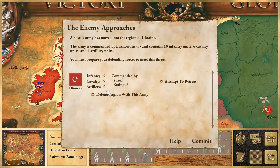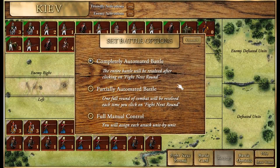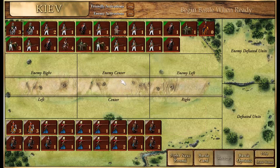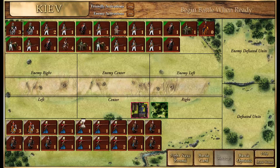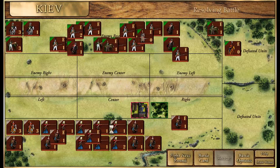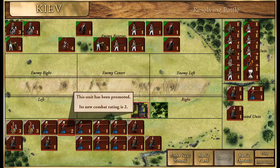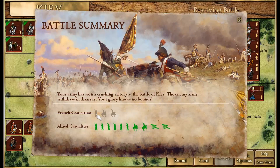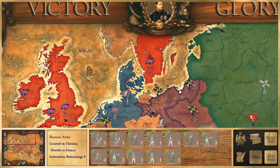It looks like the Russians have come back, this time with a bigger and hopefully stronger army. I'm going to completely automate this battle because I am not good with the Ottomans at all. Since we're fighting defensively, let's give them some good defensive terrain to help their odds. And — oh my goodness — an absolutely embarrassing defeat for the Russians! Literally half the Russian army completely wiped out — three units lost to ten. That is just obscene, ladies and gentlemen.